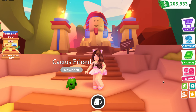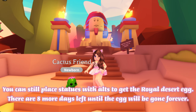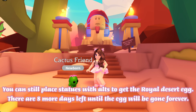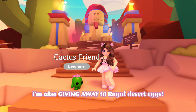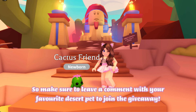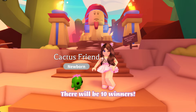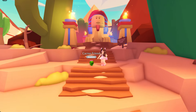That was fun — I really enjoyed the event and hopefully they'll do more in the future. You can still place statues with alts to get the Royal Desert Egg; there are eight more days left until the egg will be gone forever. I'm also giving away 10 Royal Desert Eggs, so make sure to leave a comment with your favorite desert pet to join the giveaway. There will be 10 winners — good luck everyone, and enjoy the new egg!